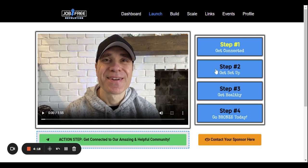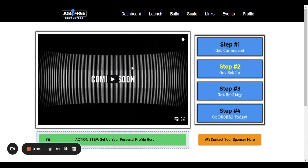Step one is to get plugged into Telegram. Step two is to set up your personal profile — because this site is customized to you, you'll be able to add your picture, name, and email so your people can contact you at any time. On the profile page you'll also be able to see all your team members listed there; everyone who comes through and registers will be tied to you.